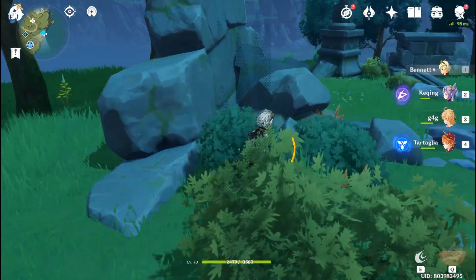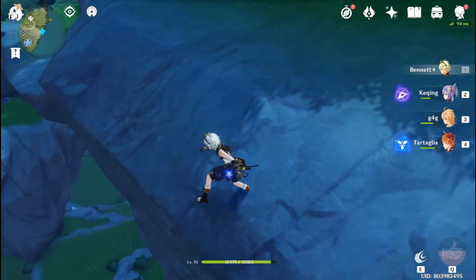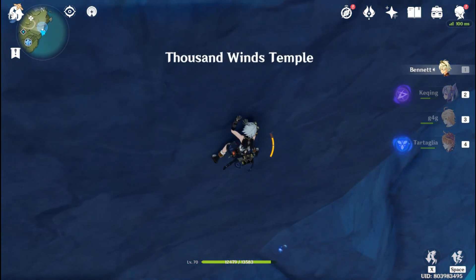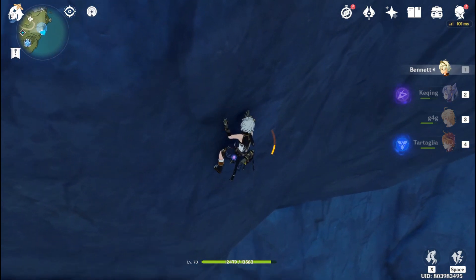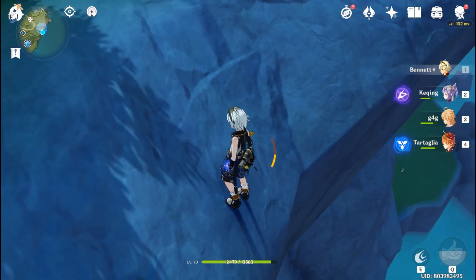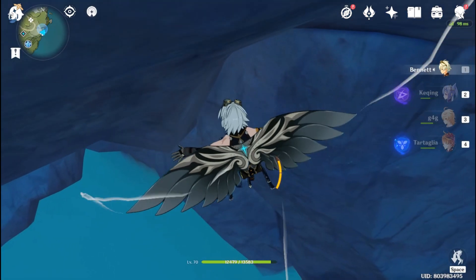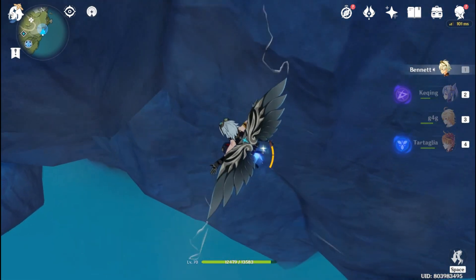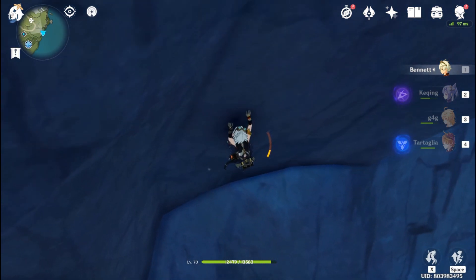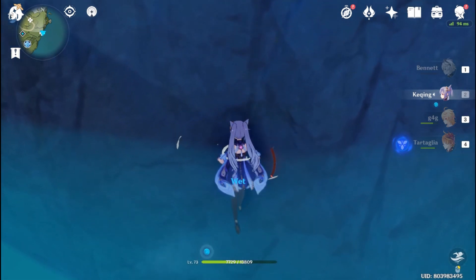Where is it... I'm not quite sure about number ten. Is it on the cliff? Yeah, that is the shard. Okay, let's climb it first and restore our stamina. I think this is the hardest location for these shards. There — you can see it on the wall. Number ten.